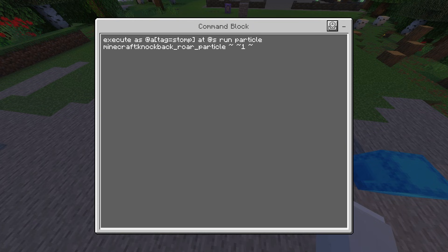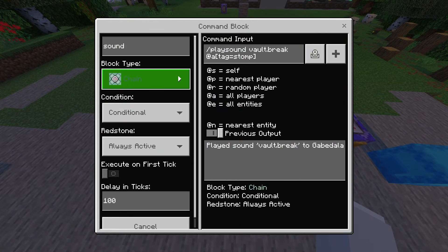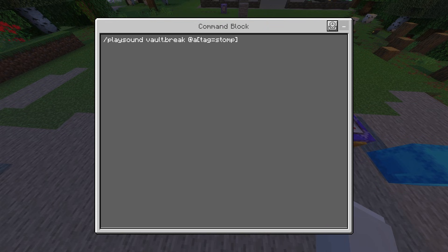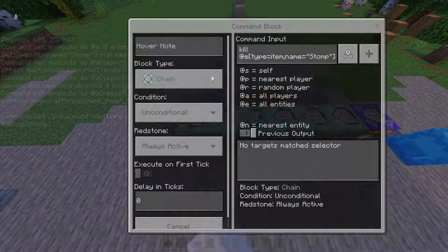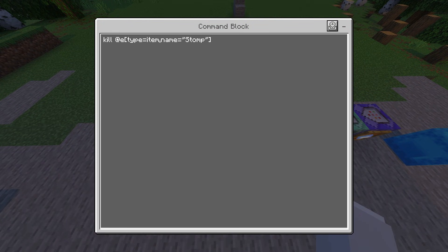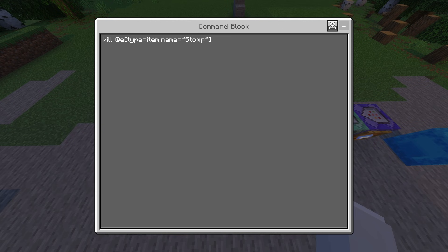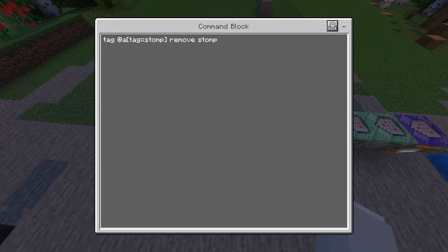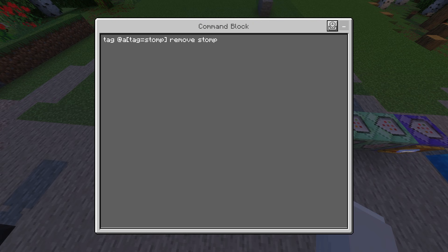The third command block is a chain, unconditional, always active — same thing except it runs damage 6 blocks around you with 4-block explosion. The fourth is a chain, unconditional, always active — it runs particle knockback_roar_particle, spawning it 1 block above you with ~ ~1 ~. The fifth command block is a sound — chain, conditional, always active, delay ticks 100: /playsound vault.break @a[tag=stomp]. The sixth is: kill @e[type=item,name="stomp"]. The last is: tag @a[tag=stomp] remove stomp.